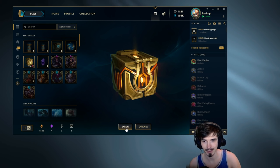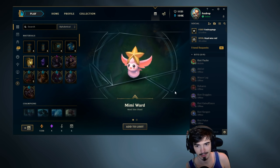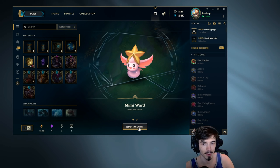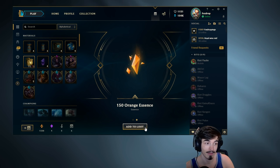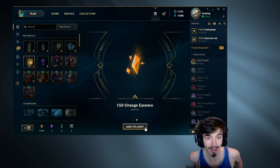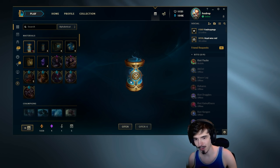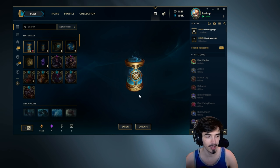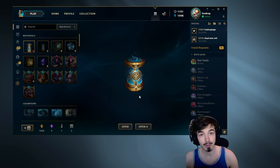Another Masterwork chest — cheers lads, let's see what we can do. Mimiwart ward skin — that is pretty cute, not going to lie. And a bunch of orange essence. If you're ever hunting for a girlfriend in League of Legends, just tell her you have that ward skin. Then when you duo queue with her bot lane, she's gonna melt every time you use your wards. Let's open the last of our MSI capsules here, boys and girls.